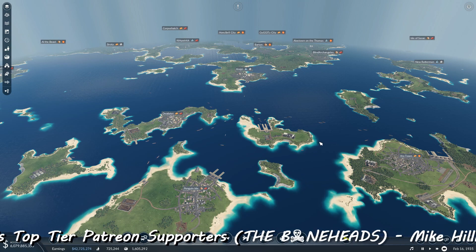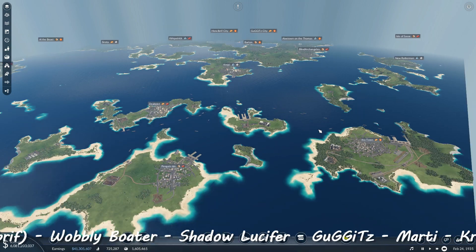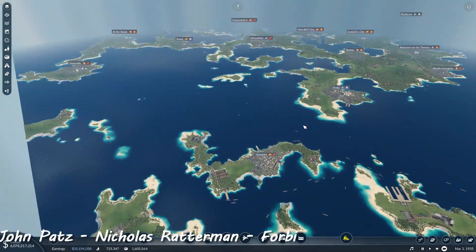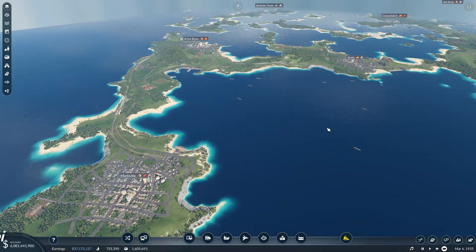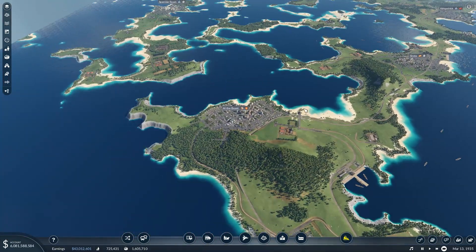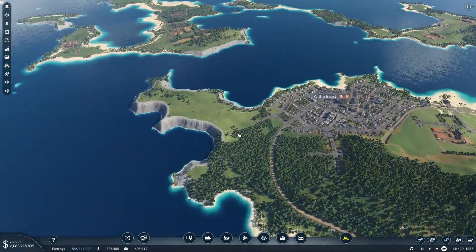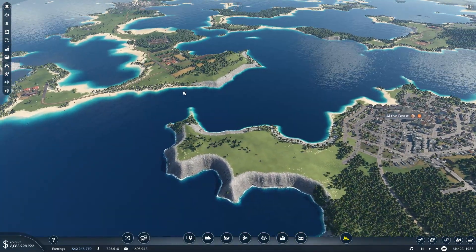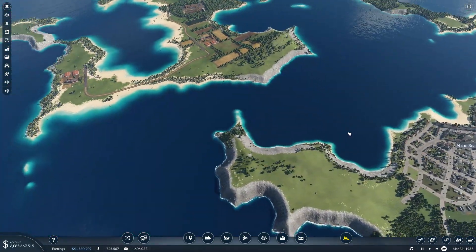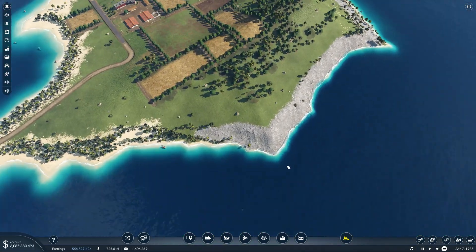Welcome back guys. I'm in the mood for some bridges. We don't have enough bridges anywhere on this map — there's not enough bridges. So we're going to do some stuff, other than finding excuses to build bridges. I don't know what we're going to do in this episode, but I think there's already enough to build loads of bridges. I was looking at this and thinking I wonder if I could do a cool bridge across here, and I think the answer is probably yes. Let's play around with this a little bit.